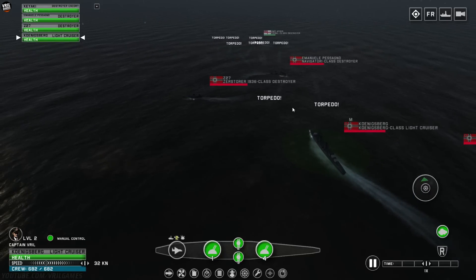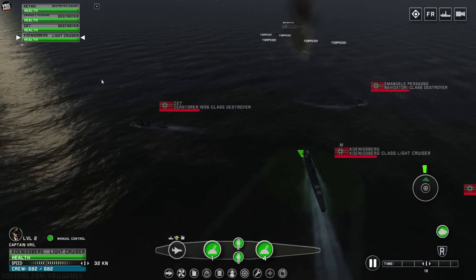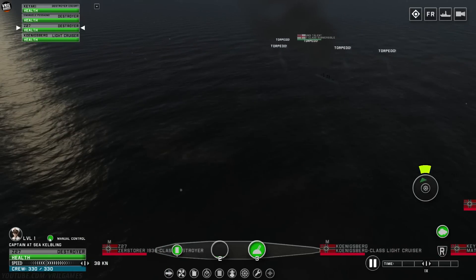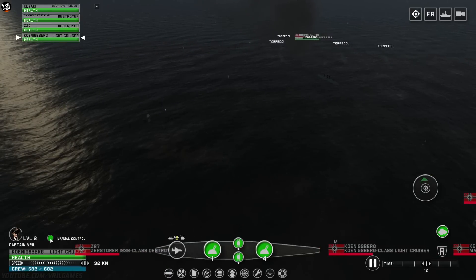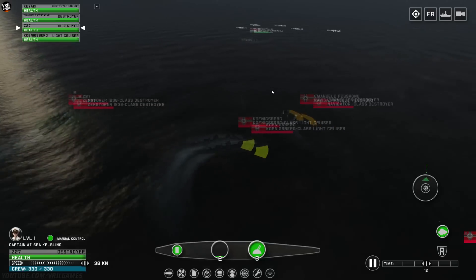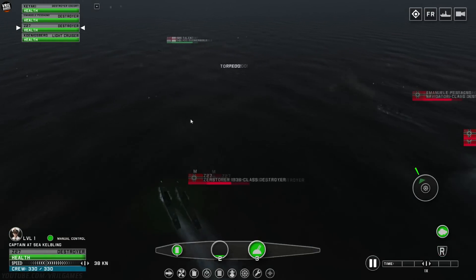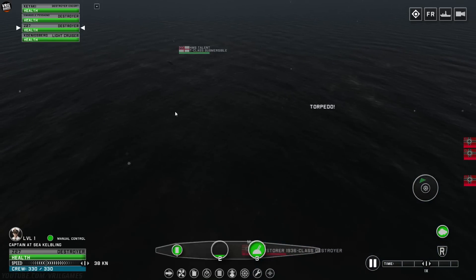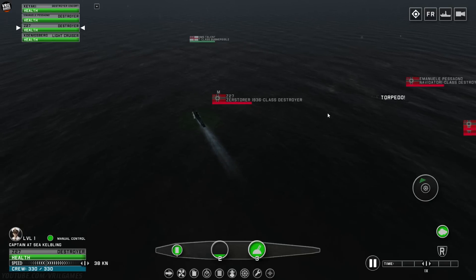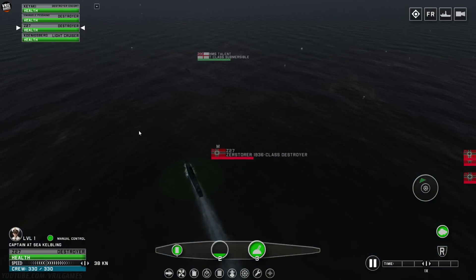Let me watch out for this torpedo coming in — I'll thread the needle around here. They took out that ship pretty big there. Let me take control of our Z-27, and the light cruiser will go to AI control. That Königsberg is certainly larger than a destroyer, but you can definitely tell it's not a cruiser size — it's certainly a light cruiser. I'll be curious to see if our observation aircraft help spotting these submersibles.